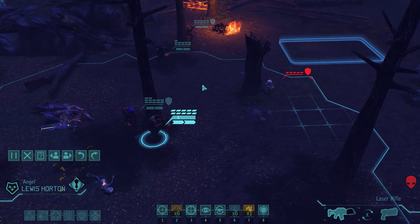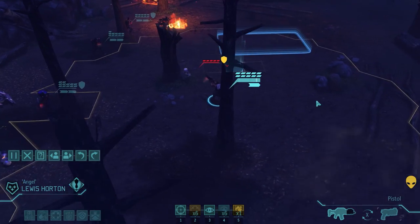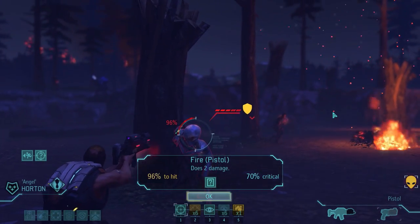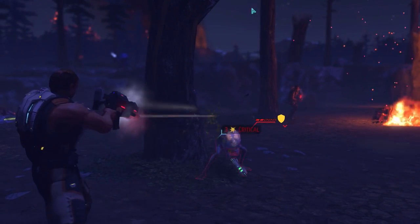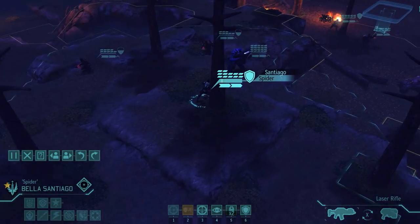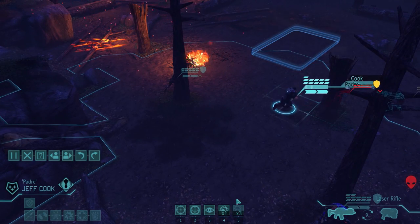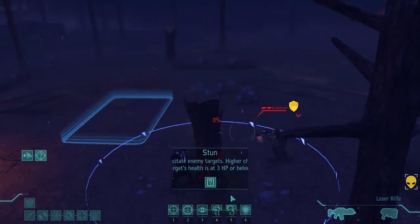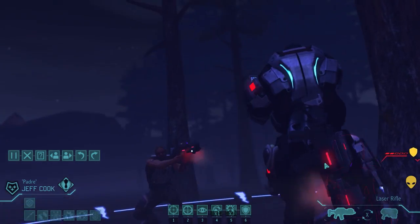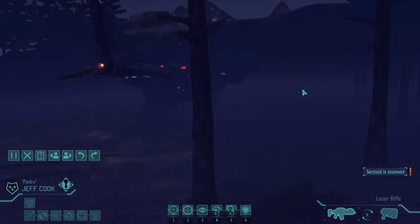We're going to hit it with a regular pistol — this should not be a kill, even if we get a crit. Like this, nice one. And now we can attempt a capture with Jeff. If this fails I'll try again on the next turn — I can do it three times. Fingers crossed... and we got it! Awesome, very nice.